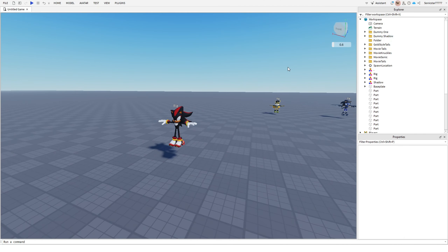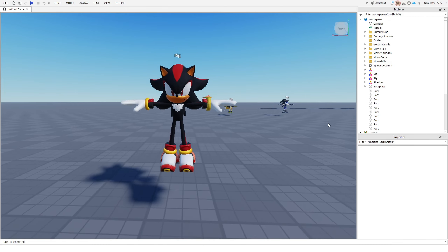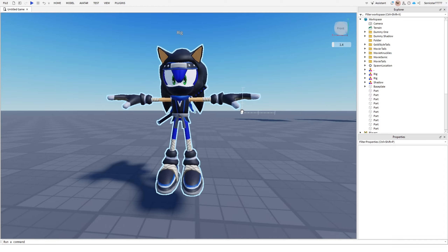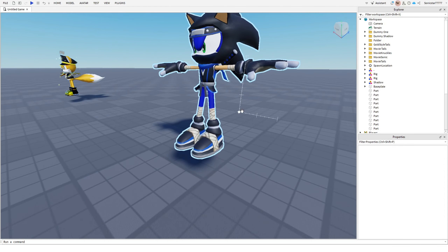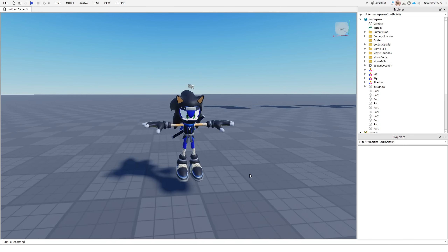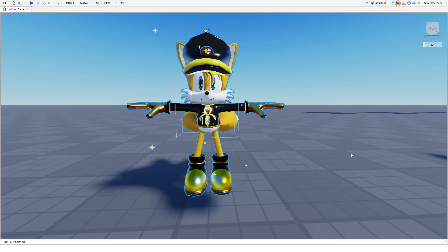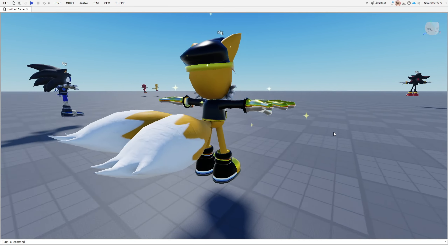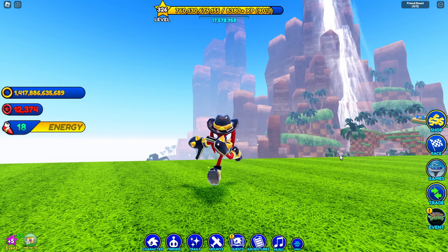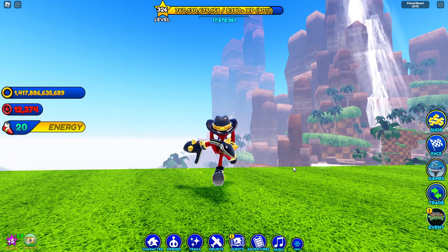Here we are in Roblox Studio. As you can see, we have SA2 Shadow right here. We don't have Ninja Shadow, which kind of sucks, but at least we got two of the skins. Here is Ninja Sonic — I think I will actually use this skin. The only thing I don't like is these weird lines; are they bandages or something, like Sonic Boom? Definitely very cool skins. We also have the Gold Style Tails model right here, which is what's coming with the next Gold Style update.